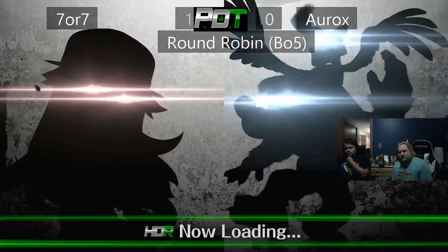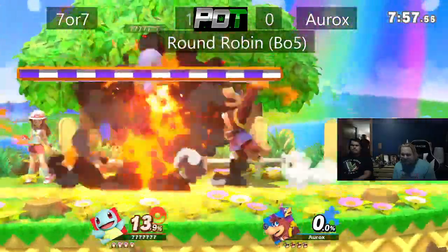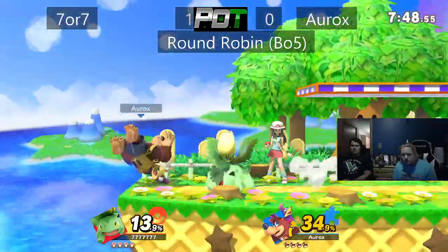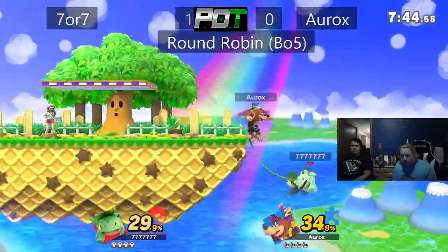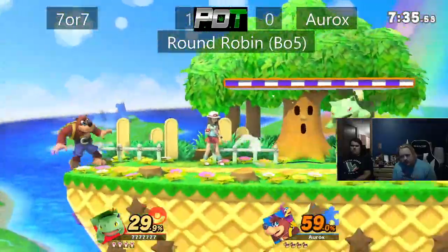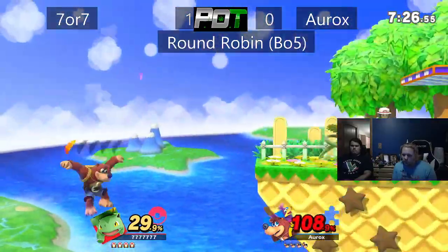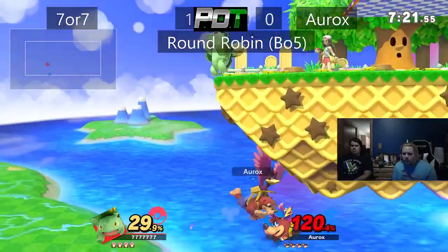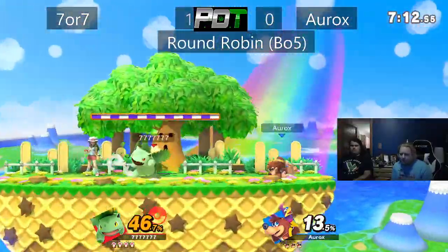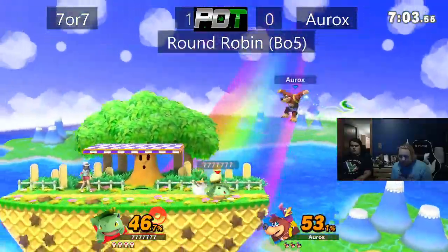Game 2 is gonna be on Green Greens. Both players decide to stay the same characters. The Zac and Clay bracket set had not started, so now we've got them in shape — we're good.